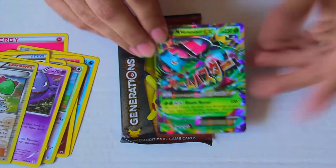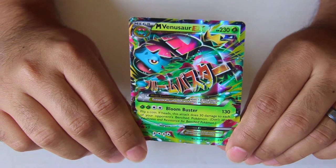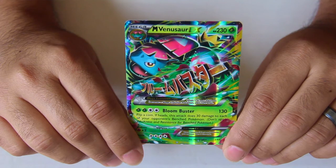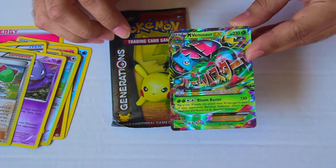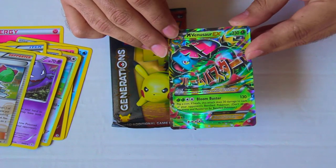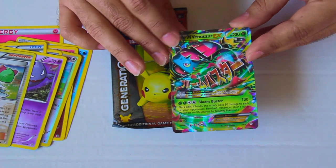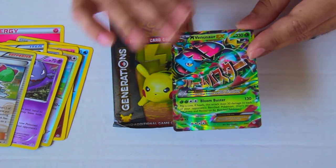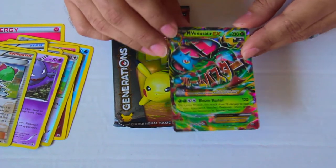The last card from this pack is Mega Venusaur EX — the evolution of one of my favorite Pokémon of all time, Bulbasaur. We don't have this one yet. It's got 230 hit points, it is a Grass type of course, and it takes four energies for its one attack called Bloom Buster. It does 130 base damage. Flip a coin — if heads, the attack does 30 damage to each of your opponent's benched Pokémon; don't apply weakness and resistance. That is a beautiful card. Normally Venusaur is poisoning things, but this one's just doing 130 and 50% chance of hitting the whole bench. That is awesome — I'm really happy with these pulls.